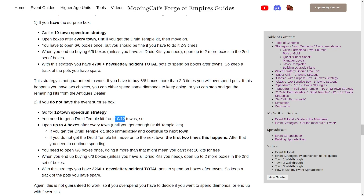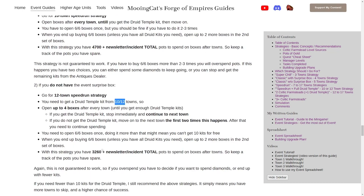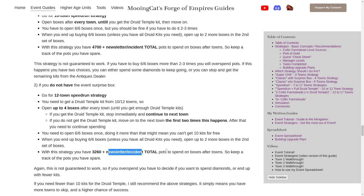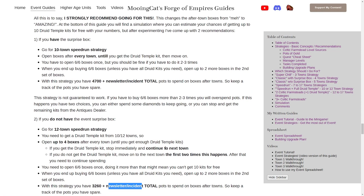That way you will still have a decent chance, though slightly lower than with the surprise box. With this strategy you will have around 3,300 pots to spend after towns, plus whatever you get from newsletter and incidents - probably around 4,500 to 5,000 pots total. With both strategies, I recommend tracking whatever you have spent on pots for boxes after towns, as well as whatever you get from newsletter and incidents. Keep track in a spreadsheet, notepad, or even a piece of paper, so you know how you're doing compared to how much you can spend.